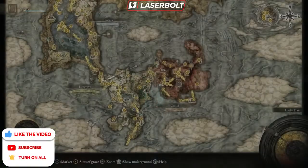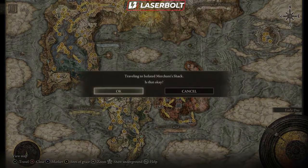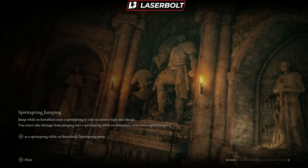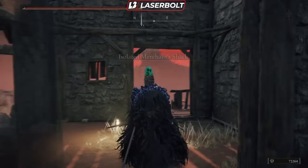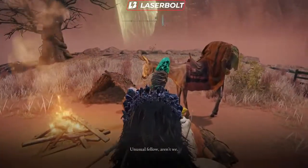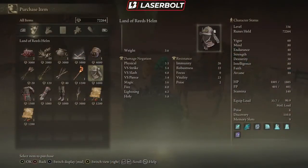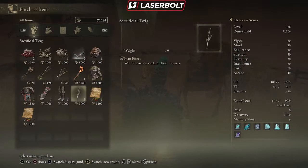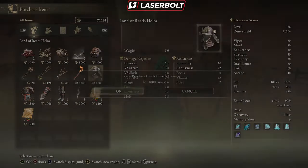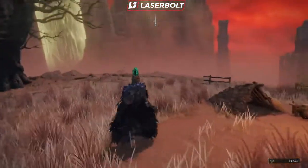If you want the complete armor set including the helmet shown at the start of the video, you need to go to the Isolated Merchant's Shack. Be careful when you spawn there - don't run straight out because there is a deadly animal nearby. Turn to your left and you'll find the merchant. Talk to him, hit purchase, and you'll see the samurai helmet available. Also, if you didn't start as a samurai, you can pick up the whole base samurai outfit here as well - great stats.